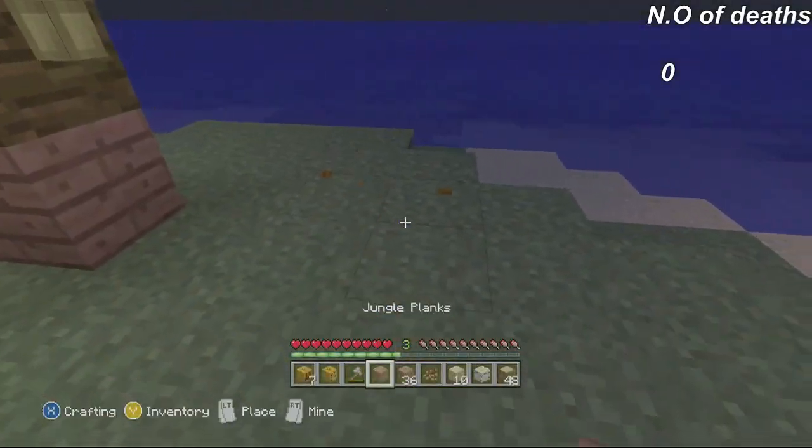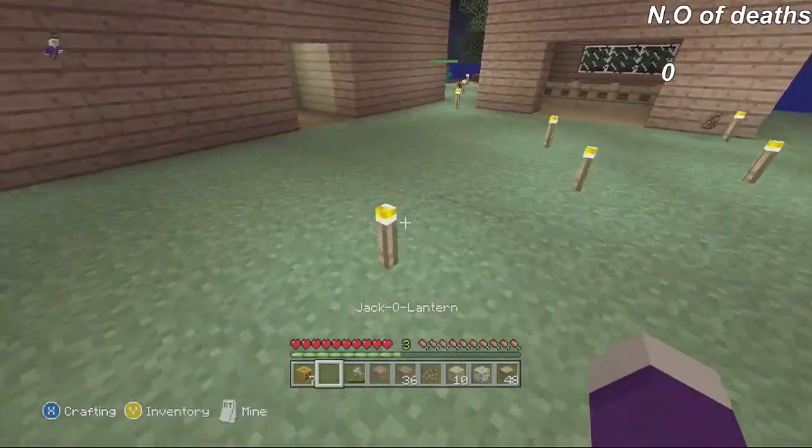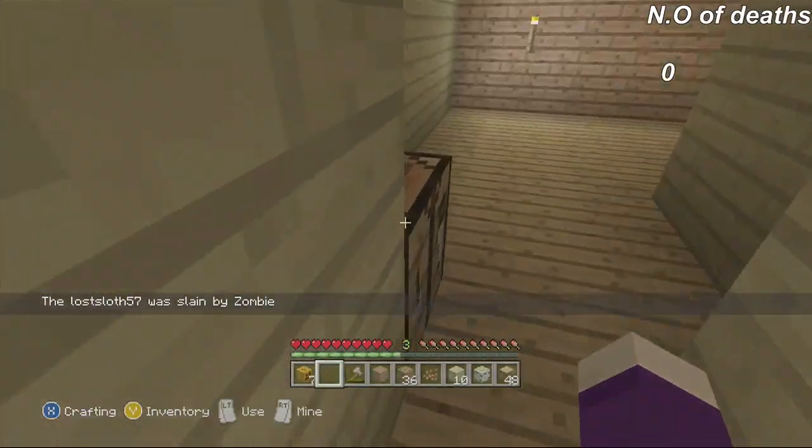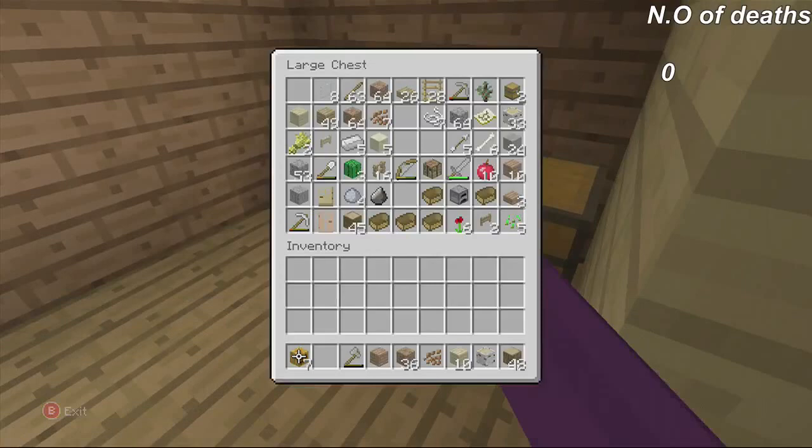We're going to place some jack-o-lanterns everywhere. Sadly we don't have any more torches that I'm aware of, so what we're going to do is place normal pumpkins around but we're going to make some things that look like scarecrows using sticks, levers, and pumpkins.